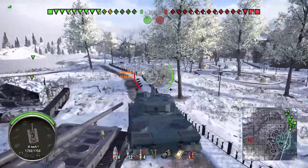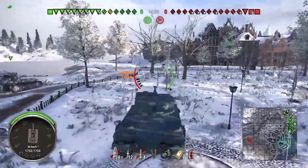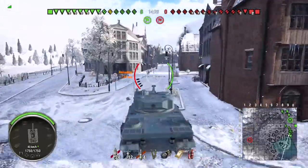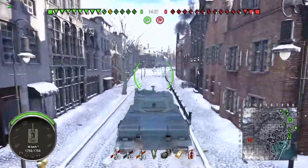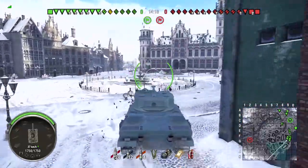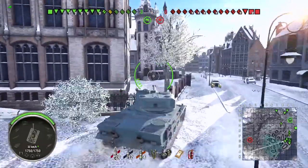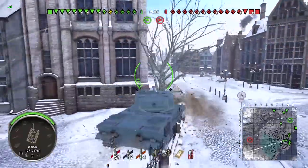Alright, so this is an interesting matchup — we have a platoon of Waffles on our team and we decide to go city, so I'm feeling fairly confident. However, Waffle players generally will sit back and not be aggressive. Can I blame them for that? Well, when I play my Waffle, I cannot stand to have that much power in my hands and not be using it. Bless their hearts if they like to sit in the back and wait for somebody to make a mistake.